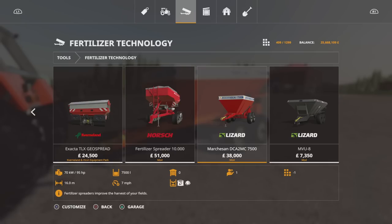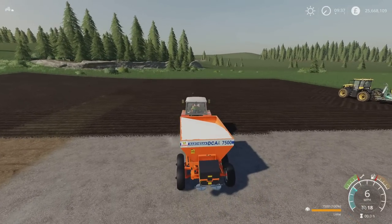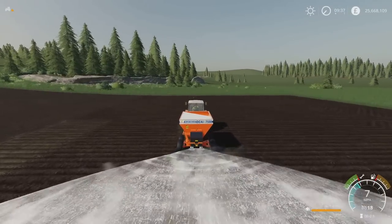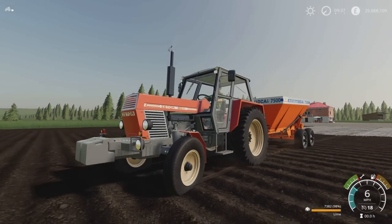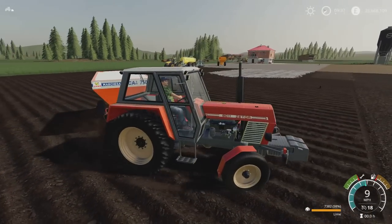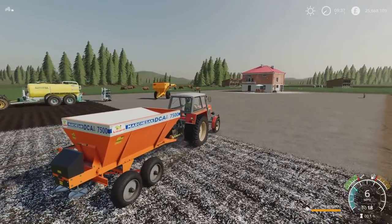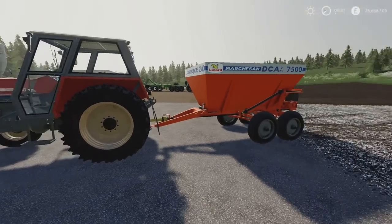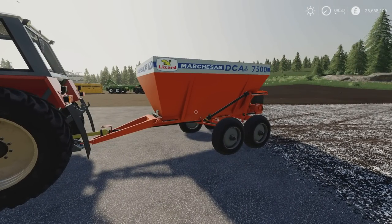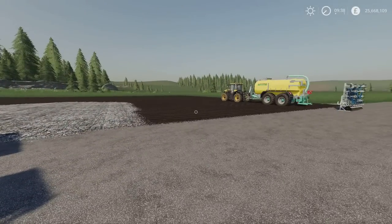16 metres spread width, 95 horsepower required, runs at 7 miles per hour. Now, this is only an 80 horsepower tractor but I think it will work. We'll do lime or fertiliser. As we're driving the Zetor, you can also see the movement of everything on it. That's the Marsha San DCA2MC7500. It's 3.56 megabytes download, four slots, by JV3D Modding and FBR Modding.